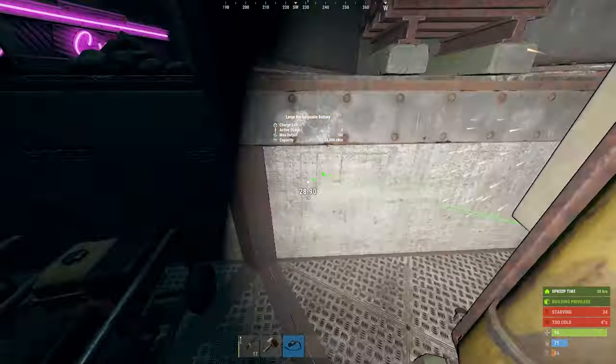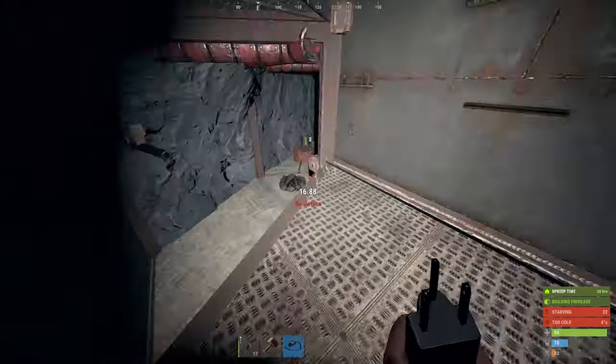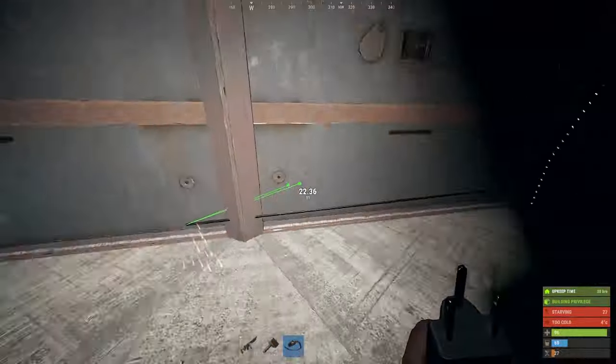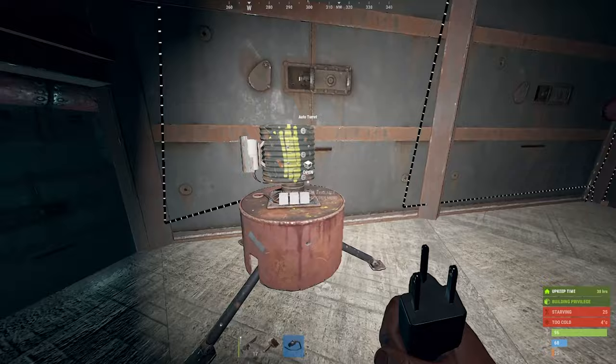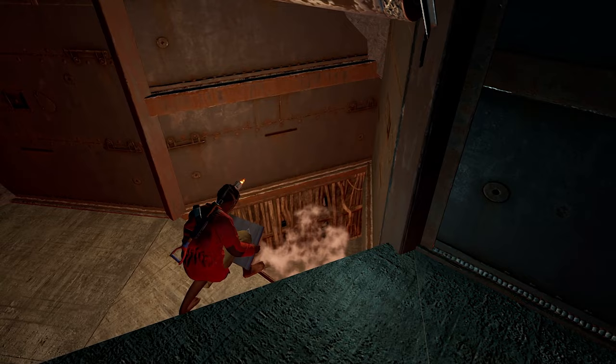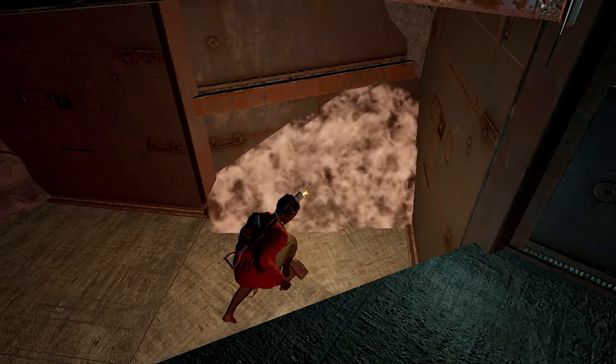Now I'm just going to connect the other turrets. That is the last turret connected and there we go — now we have some automatic turrets. And so it was about time to set up the second bunker to seal the tool cupboard.